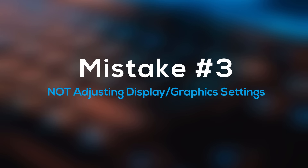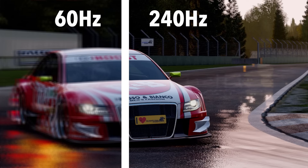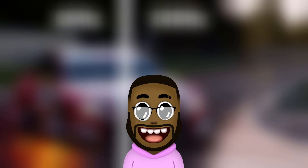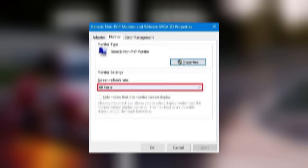The third mistake that new PC gamers make is not adjusting your display or graphics settings. In terms of display settings, this is mostly gonna refer to people that have a 144Hz monitor or just anything above 60Hz. When you get a high refresh rate monitor, you have to set the refresh rate in your display settings for Windows, because 9 times out of 10, the refresh rate is gonna be at 60Hz by default.